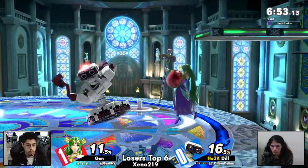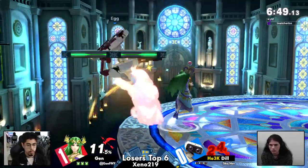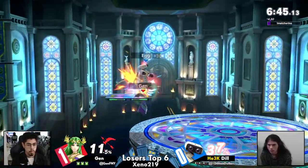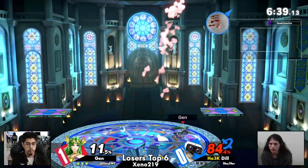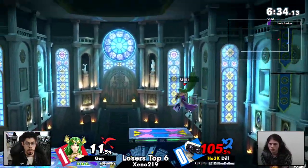I think Palutena in general doesn't mind FD. It's a place where you can catch landings so strong, get your strings so strong — like nair strings across that whole giant flat stage. It's hard to really super well counter pick Palutena, because she's kind of got such a good general kit that she can make a lot of stages work for her.